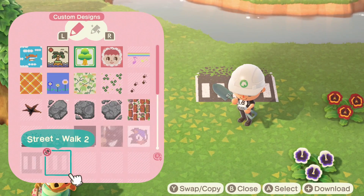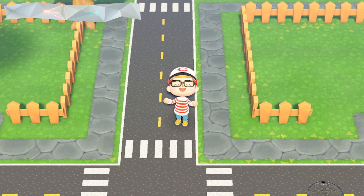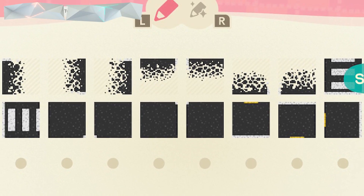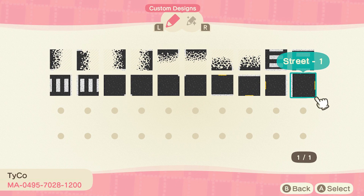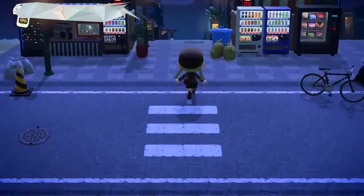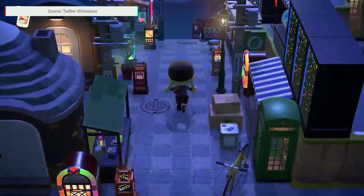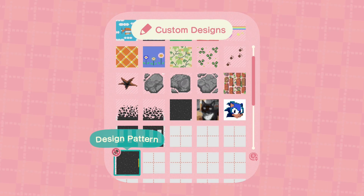I've seen a few different variations so far, but when it comes to classic roads, I really like the clean and thoughtful layout of @Tyforce's street designs. They come with crosswalks and even edges that drift perfectly into the rest of your island if need be. Street paths in New Horizons have been used to make some gorgeous cityscapes and street markets already, and I can't wait to see what else can be done. Do you have one you'd like to share? Please do so below.